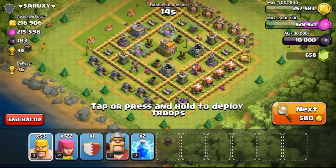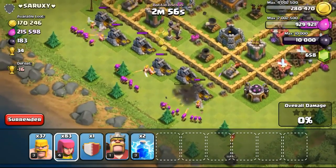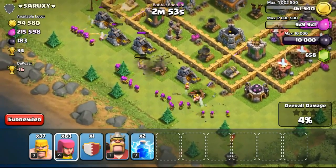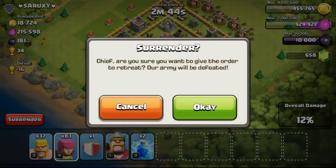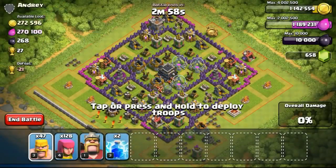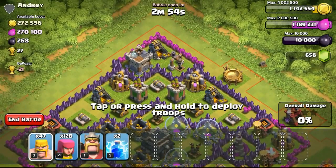We're going ahead to do an attack on this Town Hall 7 with 216,000 gold available — very high — and all the loot is inside the gold mines. So just focusing on the gold mines, not even going to bother to one-star the base because it would cost more troops. The loot is only left with 18,000, so this is basically a collector's raid and we just lose the raid.